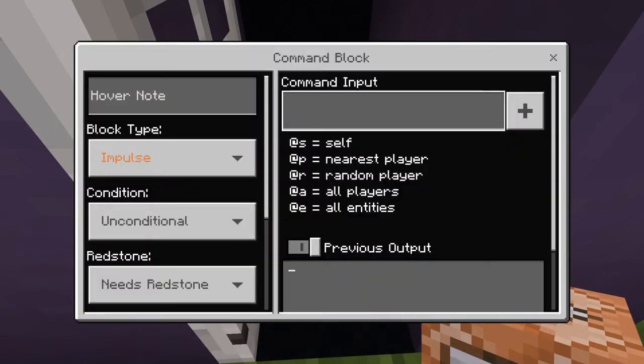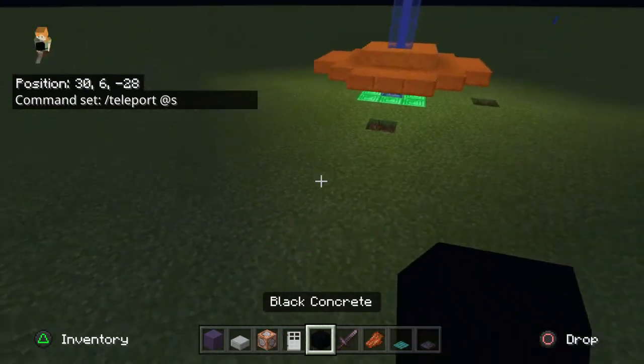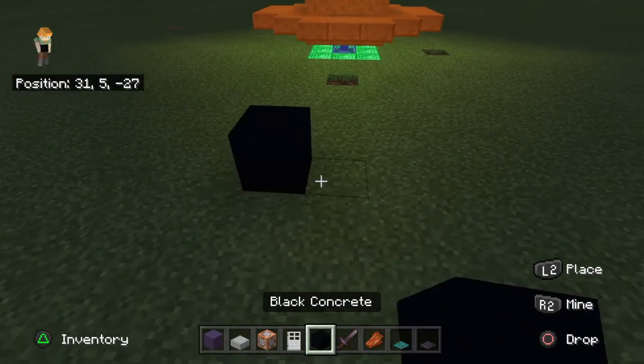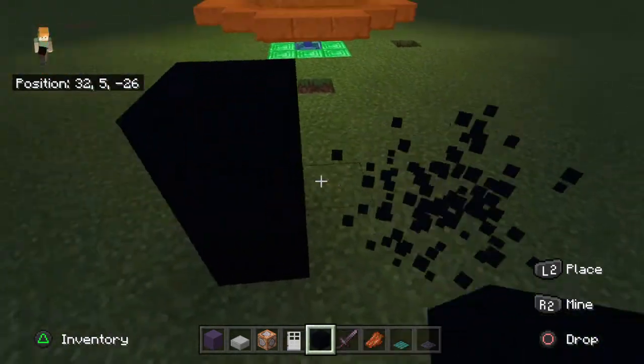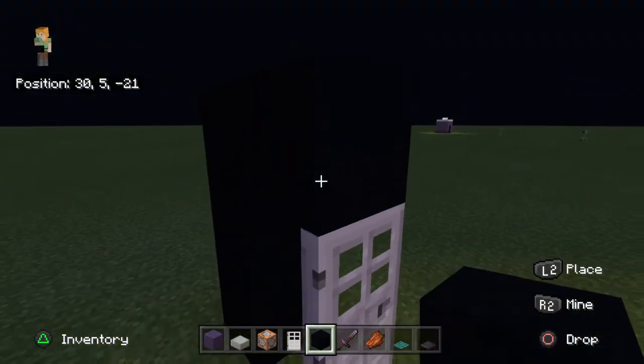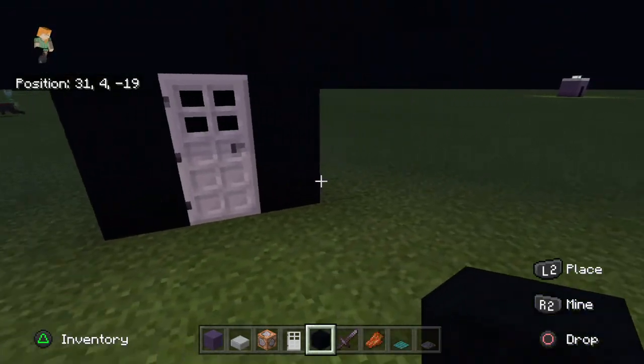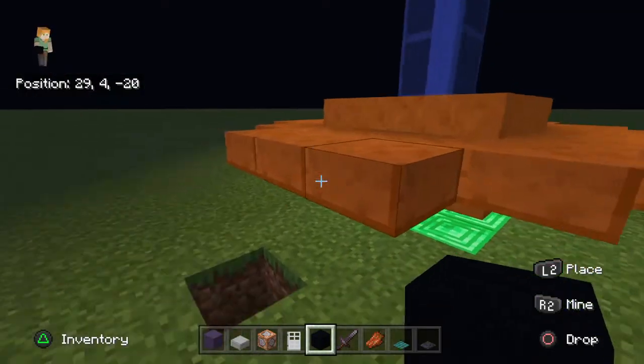Then you're going to go over to wherever your actual TARDIS interior is going to be, and you're going to do this. You're actually just going to need it like this — bam, like that — and then like this. Then you are just going to build your actual TARDIS, build the walls, whatever. Then you're going to have stairs leading up, whatever you want.